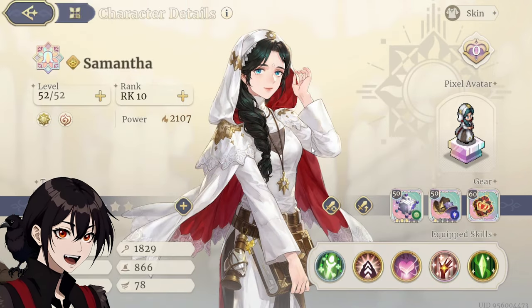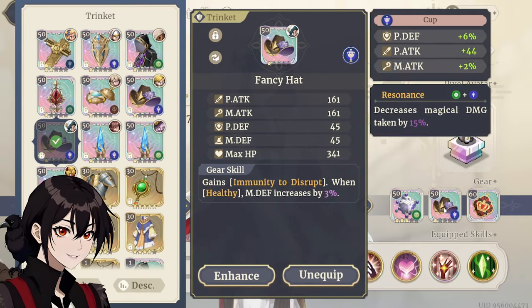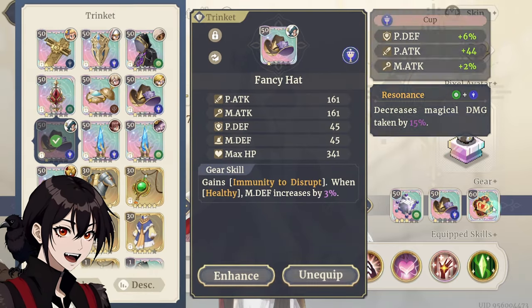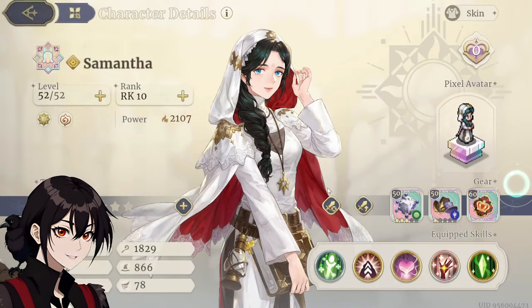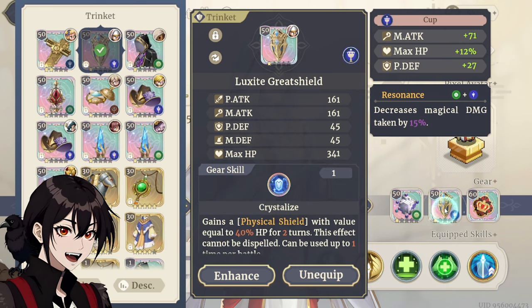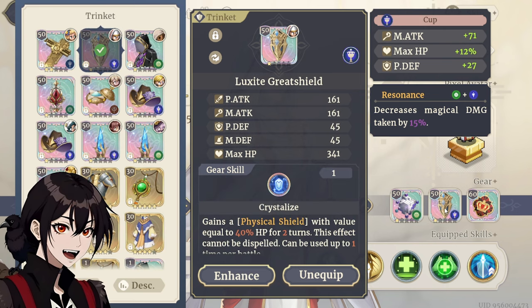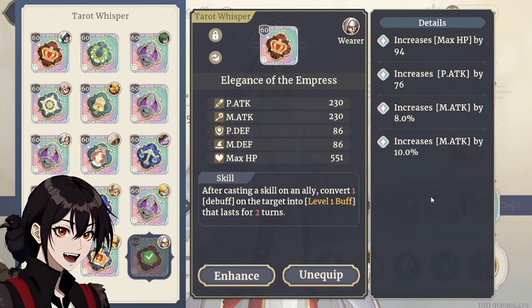Then we got the healers — of course, Samantha: Reorganized Cube for extra debuff clear, Fancy Head for the damage reduction, and then Elegance of the Empress for yet another debuff clear. Same thing goes for Angel: another Reorganized Cube but lower priority compared to Samantha's. Any second item here works — if you've got even more Fancy Heads, you could use another Fancy Head too. And for the third item, another Elegance of the Empress. Sadly no 2nd skill, but the extra magic attack helps a little bit with the healing.